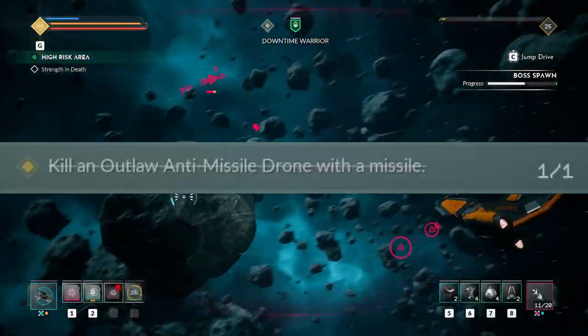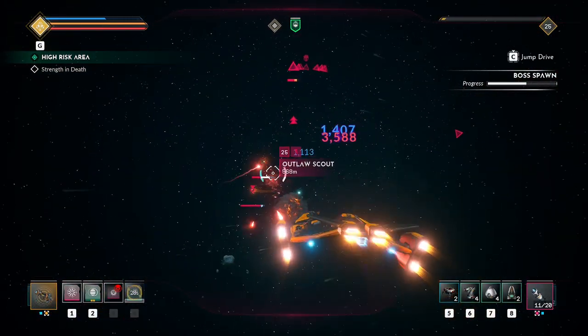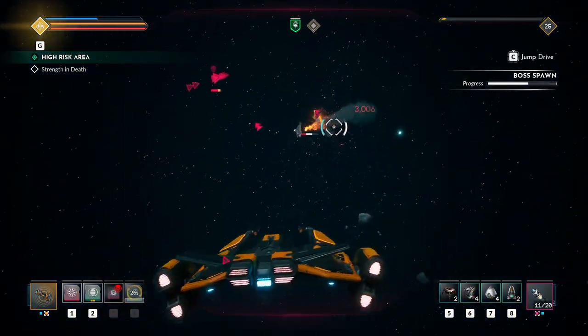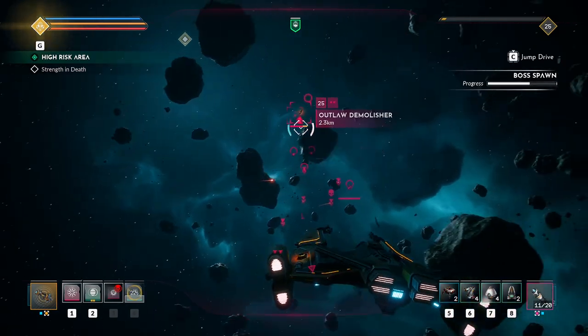The second challenge asks you to take out an outlaw anti-missile drone using a missile. The easy way to do this involves the save limit with your EMP, then blowing it up with a missile. This one is also fairly straightforward.